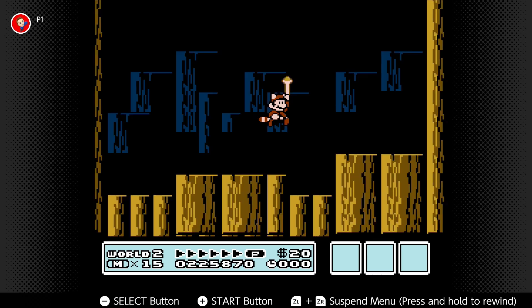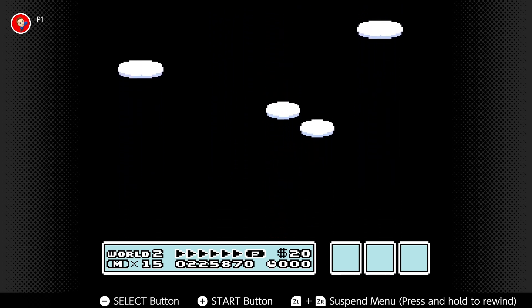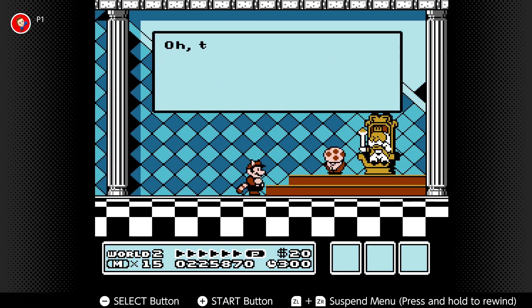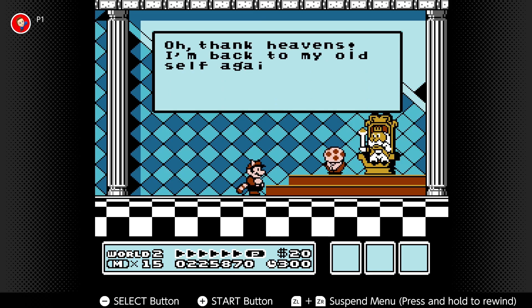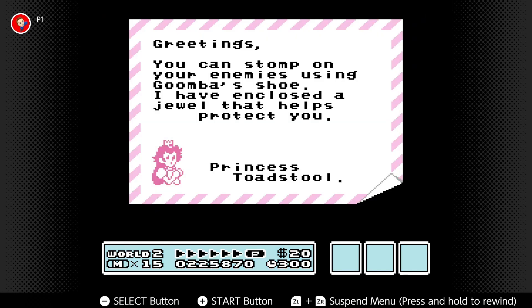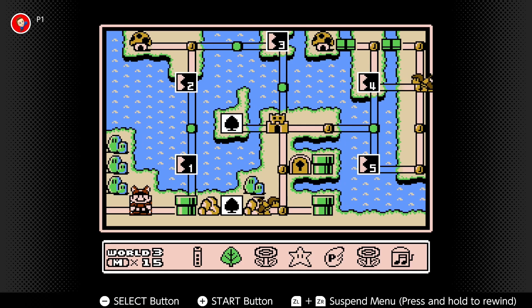We found the magic wand — let's go deliver it to Toad now. Bam! There's the desert world cleared. Oh, thank heavens — I'm back to my old self again! Thank you so much. Here is a letter from the princess. Greetings — you can stomp on your enemies using the Goomba Shoe. I have enclosed a jewel that helps protect you. So on the next episode, we will work on World 3, which is the water world, I believe. Where was that thing that Peach gave us though — is it not in our inventory? Maybe you have too much, I don't know.